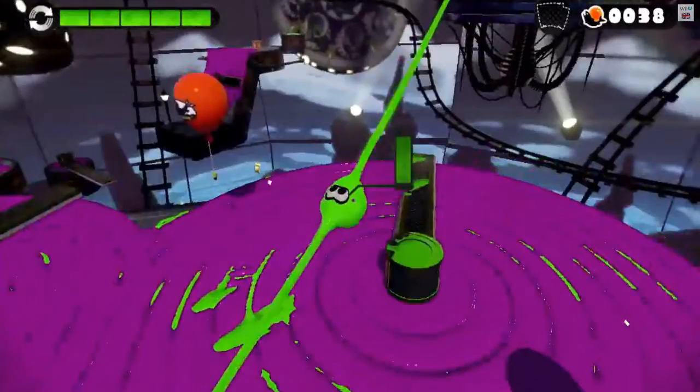The next screenshot shows how you can use your ink as a zipline. This is one we haven't seen before, and I'm wondering whether this feature will be in the multiplayer as well. That would be pretty cool — just seeing two or three people ziplining across the map in multiplayer. But you can use the zipline in single player, which is still pretty cool.